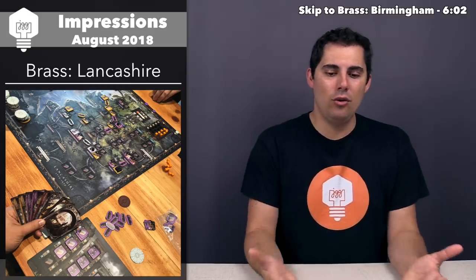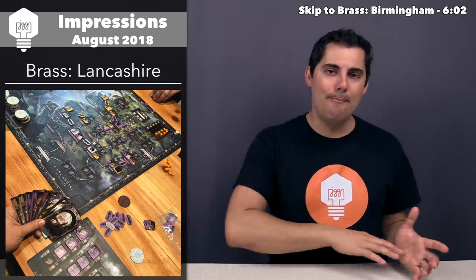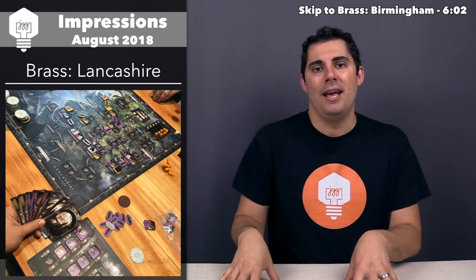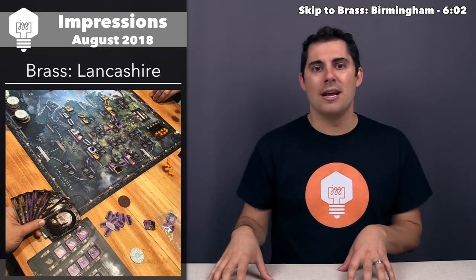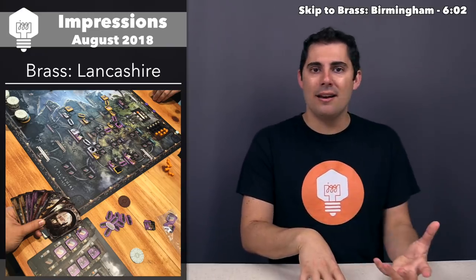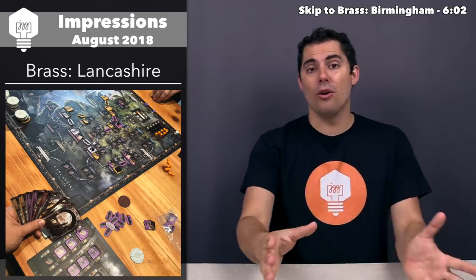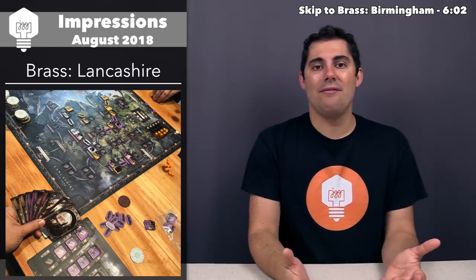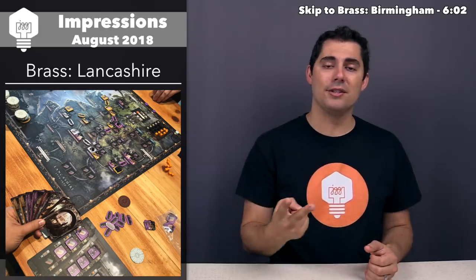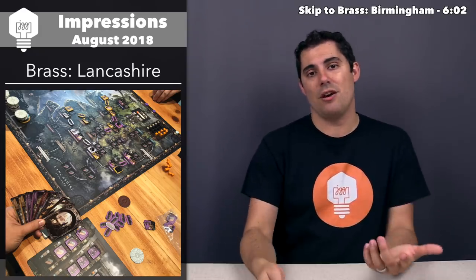In this game, you start with a hand of eight cards and a board in front of yourself with a bunch of industry tiles. These tiles might be ports, coal-making areas, iron-making areas, or cotton — all things you're hoping to put down onto this board of England. Every single turn you take two actions, and every action involves playing one of your cards into a discard pile.